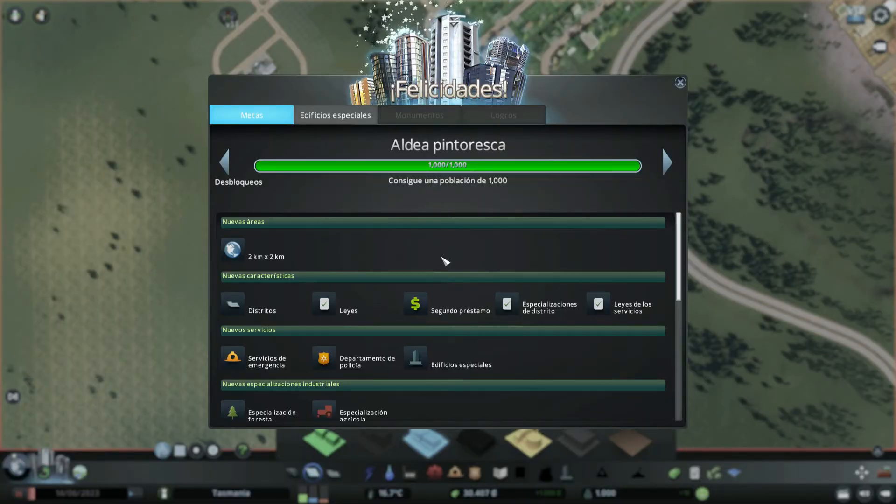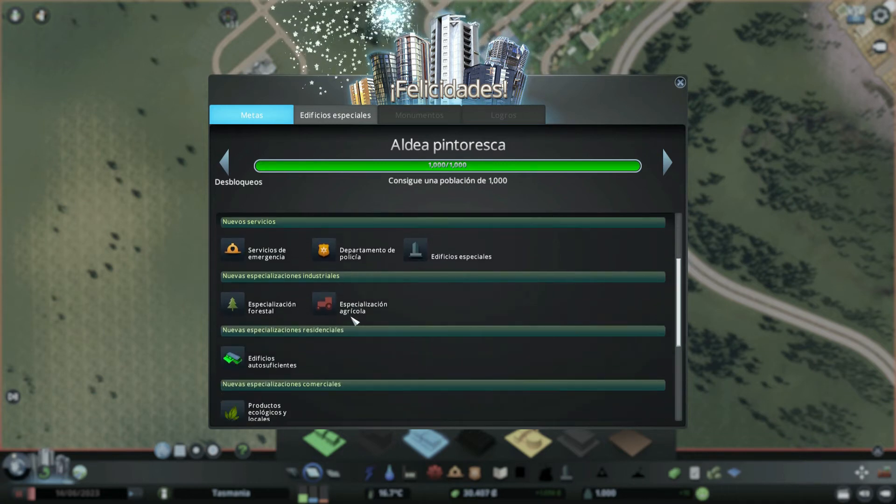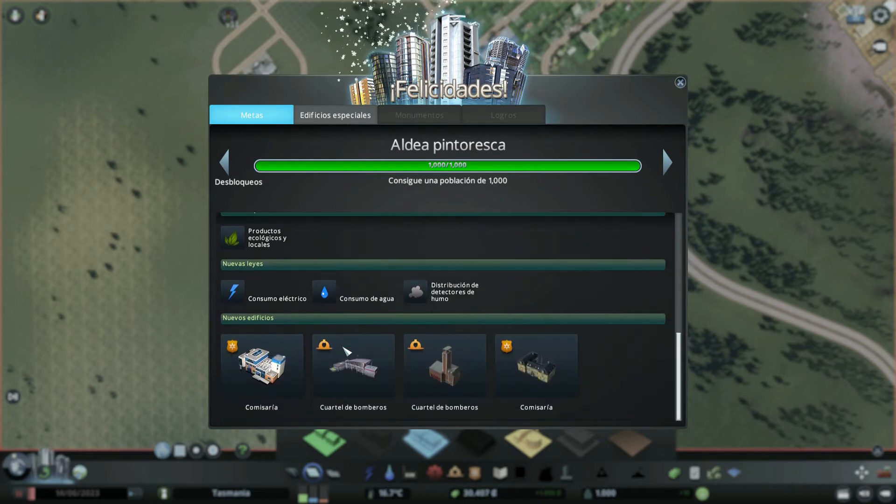Aldea pintoresca: 1.000 de población. Tenemos: aumentar el área, distritos, leyes, segundo préstamo, edificios especiales — genial. Especialización forestal, edificios autosuficientes. Unas cuantas cosillas nuevas. De momento me fastidia bastante no poder poner caminos de este tipo, es una pena. Y sobre todo que nos han metido una inyección de liquidez que siempre es bienvenida.